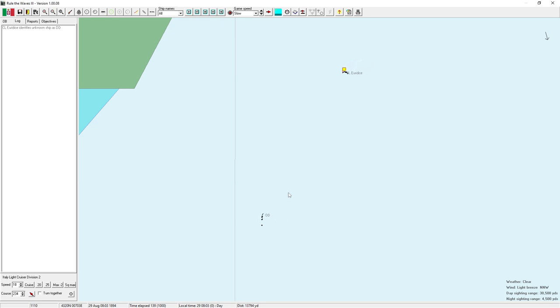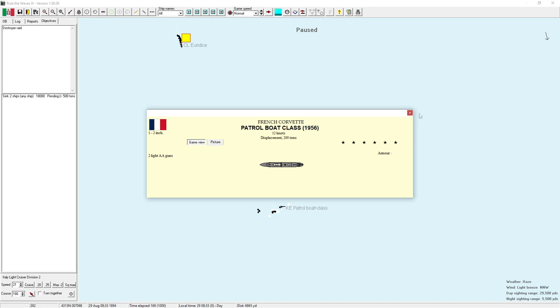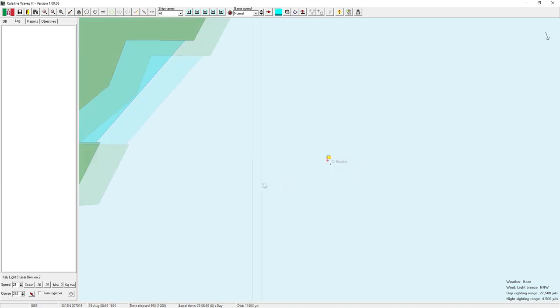Maybe it's a corvette — if so, they probably can't outrun us. A second enemy ship has turned away. We'll move at max speed. This turns out to be a patrol boat. To win this battle I need to sink two ships, but they have to be greater than 500 tons — this patrol boat is only 200 tons so that doesn't count. Let's close in anyway. It's dead in the water and they don't carry torpedoes in this area — looks like it's sinking.